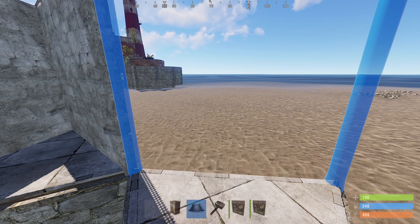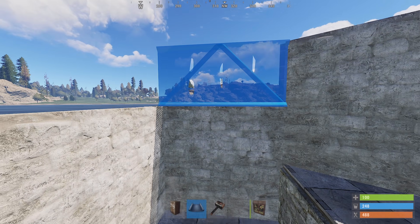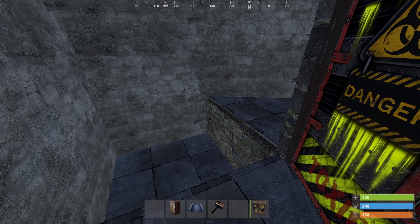This first triangle will have the TC, and our door goes on this foundation. You can start with wood doors here if you need to. When we get to this lower square, you'll notice we have to bring the walls up one extra half height to get the ceiling the same level. This costs a little bit extra up front, but will pay off later with the extra storage.